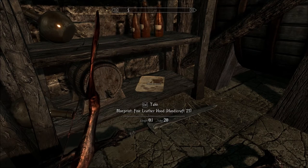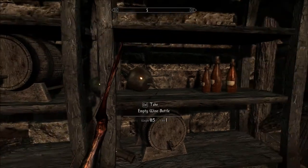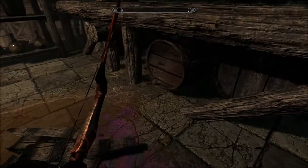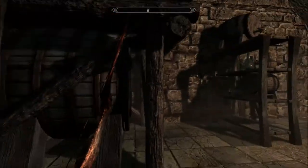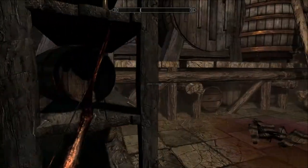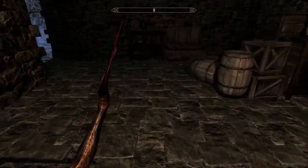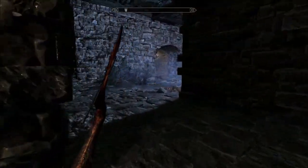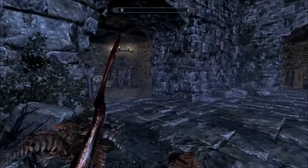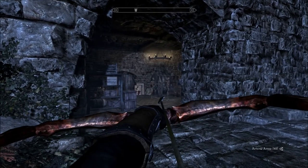Blueprint for Fine Leather Hood, and for Steel Boots. Archdouble Buck. It's so quiet. Good god. Even the dead make no noise — once I kill them, they definitely do.